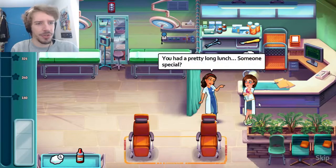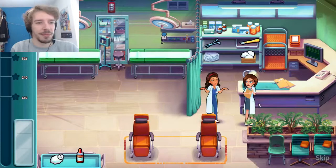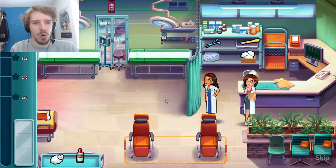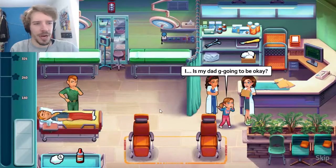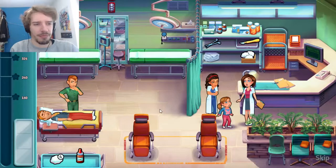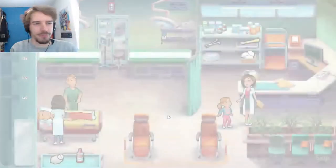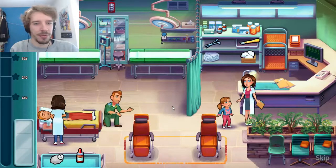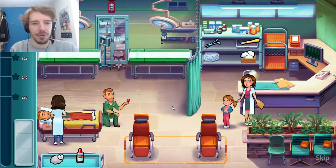Someone had a pretty long lunch — someone special. And then a child asks: 'Is my dad going to be okay?' Joe steps in: 'Don't worry, we have the best doctors in the world working on him.' And he offers her a lollipop.